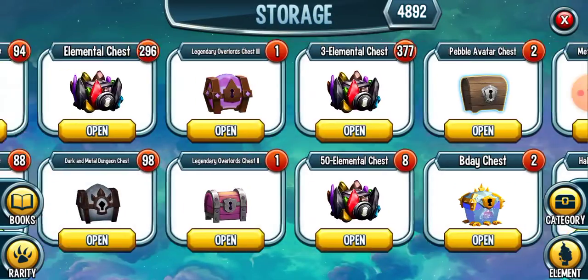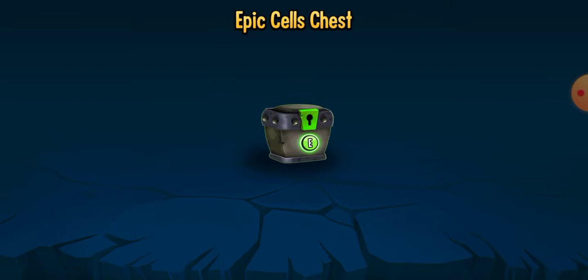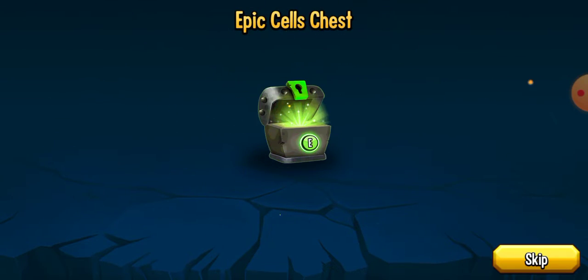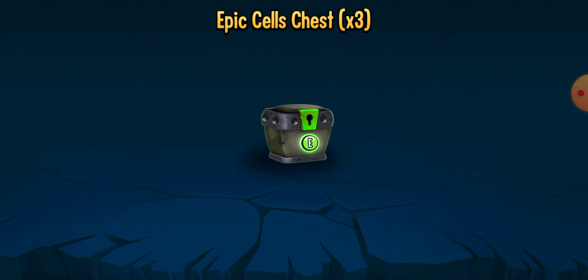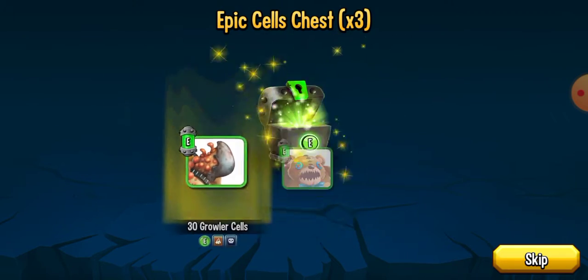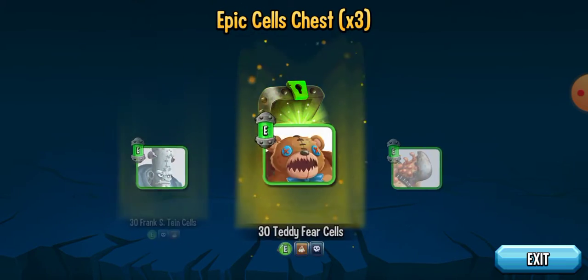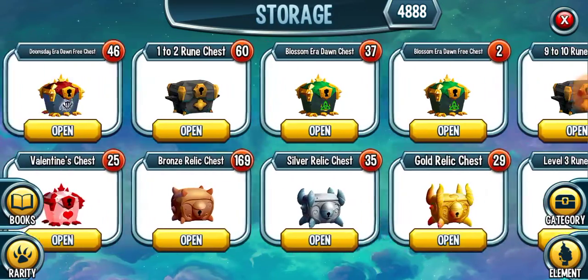We've got 4 epic cell chests. We can just try and find some chests to open - Zofagos or Phaedrus, Gowler Frank Estine. These are the kind of cells that I could donate to people in the chat because people are sometimes asking for things like those cells.